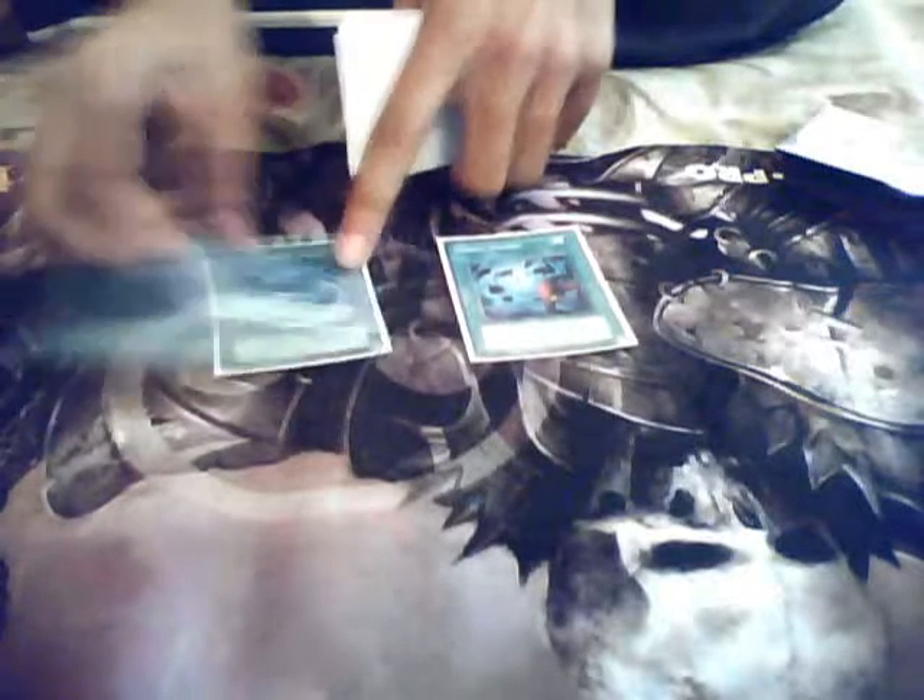We got 3 United, obviously. Double Dojo — only 2, not 3, it gets cloggy. And a Gateway. That's it for my continuous spells. Triple Asceticism, obviously. One Reinforcement of the Army, double Smoke Signal — those are the search engines. And Heavy Storm, double MST. A lot of people choose not to play MST in this deck because you have Yaichi and Shien, but I like to have them just in case.